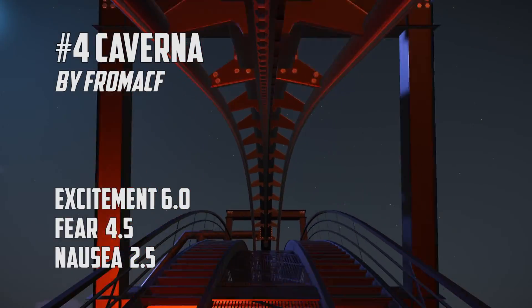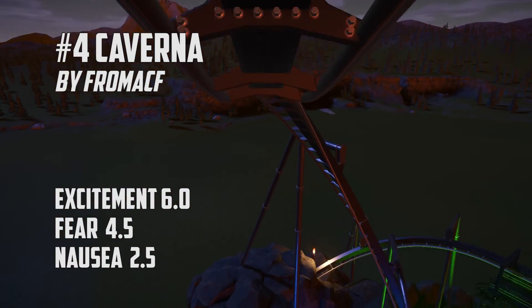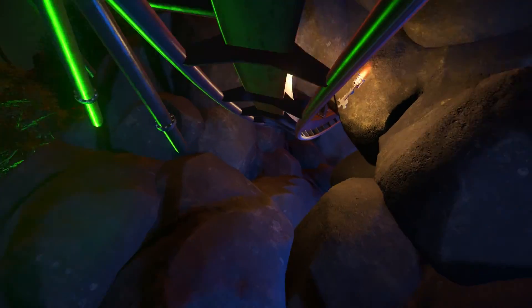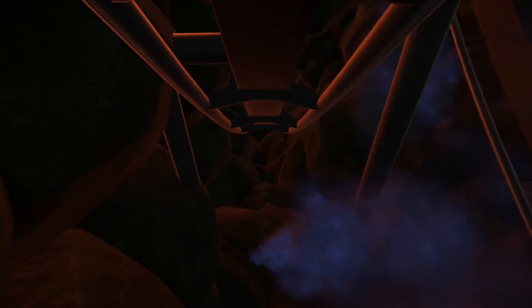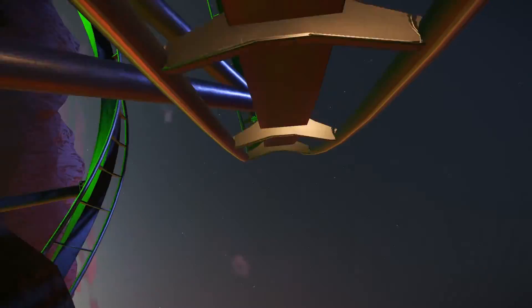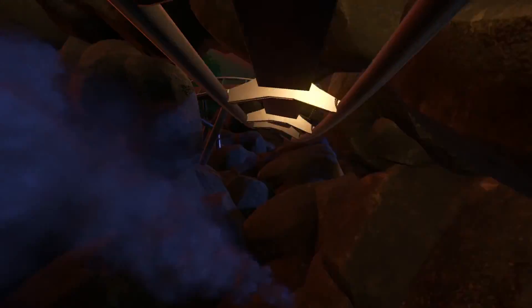Number 4: Caverna. This coaster has a great rhythm to it with the turns and loops weaving in and out of the cavern, although this one also has a couple spots here and there that could use a bit of smoothing out. It's cool to see other parts of the track peeking up above the rocks as you're riding it, and I really like the use of lights.